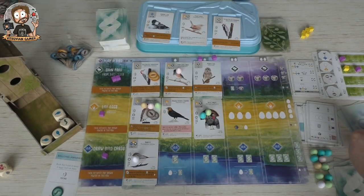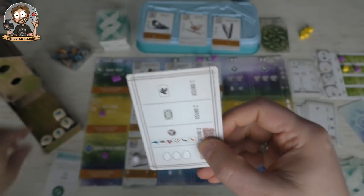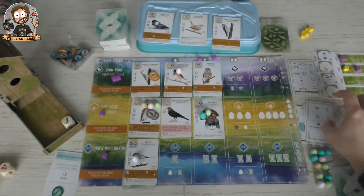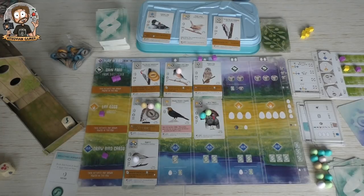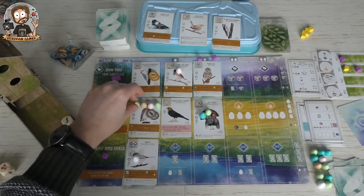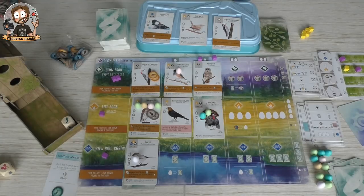The Automa takes fish — all fish dice are gone, not too bad for me — and activates my pink powers, which gives me an egg on a bird with a bowl nest. These two are wild, so let's place it on the owl, which fills it up. Perfect.